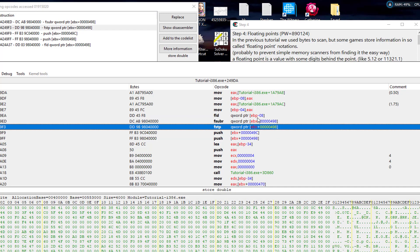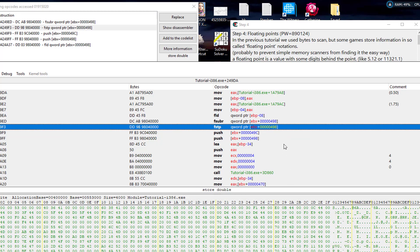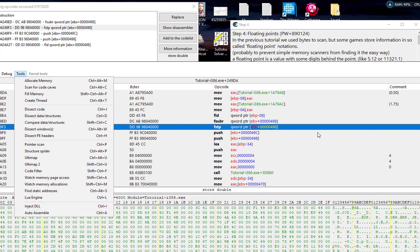Basically when you see this it's just using the FPU stack to do some math. What we're going to do is affect it right when it goes to store. We're going to compare the ammo value, and when it reaches 90 double we want it to automatically move in 5000. To do that we need to compare the current double ammo value to 90, and we need two addresses to do that — I'm going to show you how right now.